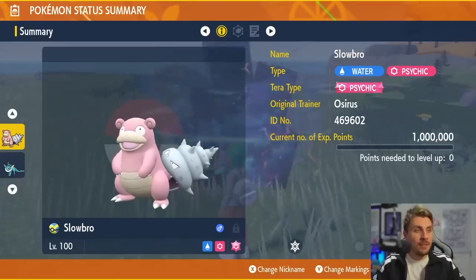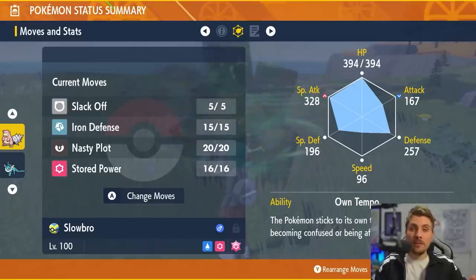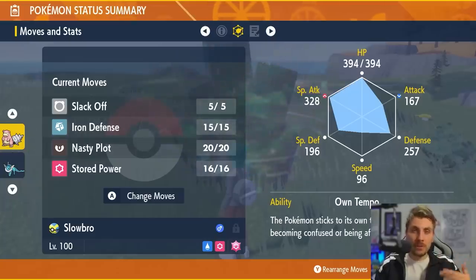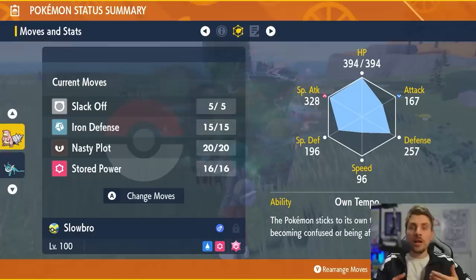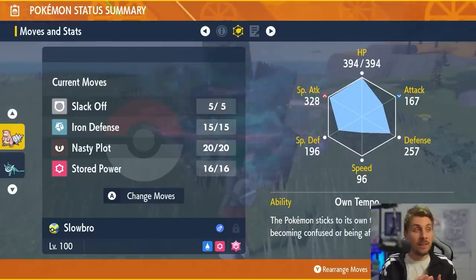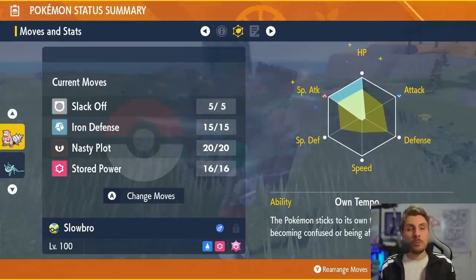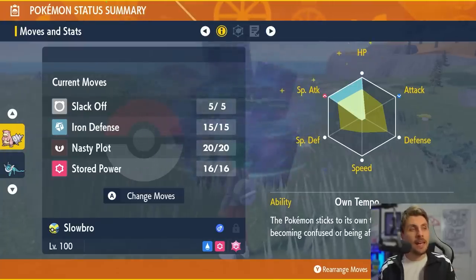For Slowbro's move set I would advise going with Slack Off for recovery, Iron Defense to boost your Defense two stages every use, Nasty Plot to boost your Special Attack two stages every use, and Stored Power — the same kind of strategy as the seven star Cinderace event. The premise is using three Iron Defenses, three Nasty Plots, and then launching Stored Powers, using Slack Off whenever you need recovery. The EV spread is max HP and max Special Attack with a Modest nature.